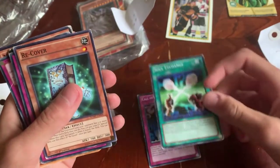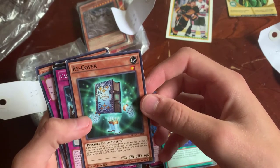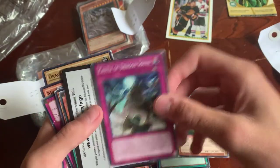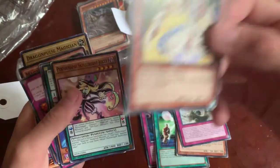Soul Exchange. I know that one. Recover — that's an interesting card. Castle of Dragon Souls. Something for Pokemon. Hero to Creation.